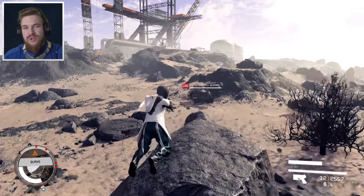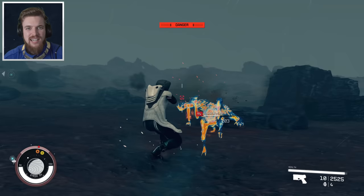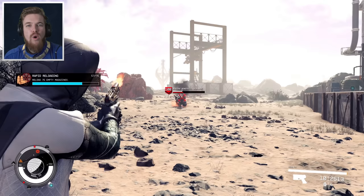Even though you can get this unique weapon early on, right at the start of the game in Starfield, I've seen a lot of people walk right past it. And not only is it easy to miss, but you can also get a more powerful version of it. So here's a guide on where to find it, how to mod it, and why it's so good against certain enemies.